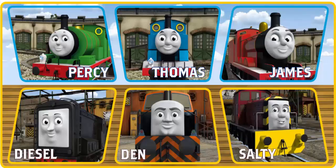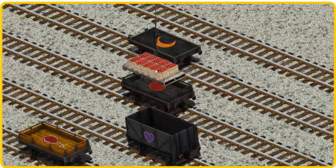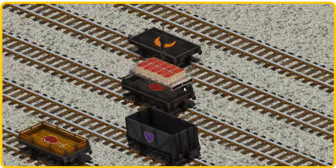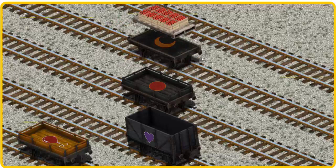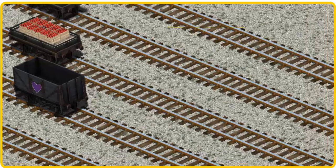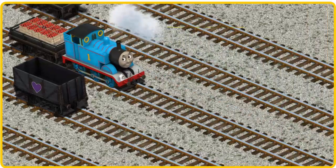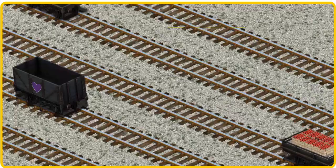It's a busy day at Brendam Docks. Thomas and his friends have many deliveries to make. Thomas must deliver the crates of apples to the fair. Help Cranky find the crates. That's it! Let's lift and load. Now the cargo must be loaded. Help Cranky find the black flatbed with the circle. You found it!